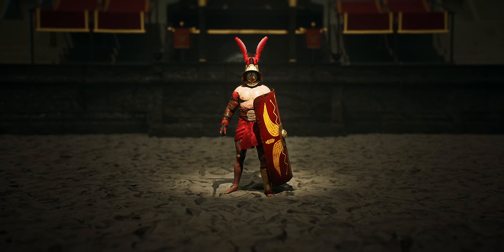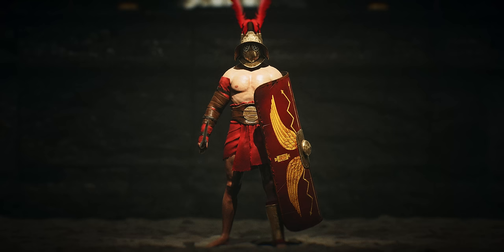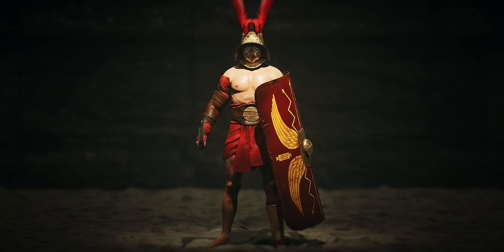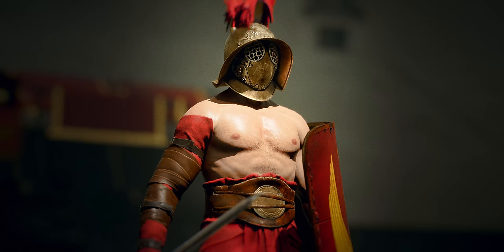Samnite gladiators were arguably the first class of gladiators, based on Samnium warriors after Rome conquered them. Their helmets were heavy and visored, featuring a high crest with decorative feathers. They wore one protective greave on their leg and their arms were wrapped in leather or metal bands — an arm guard called a manica. Their swords were the infamous gladius and their shields were called the scutum, two essentials you'll see frequently.